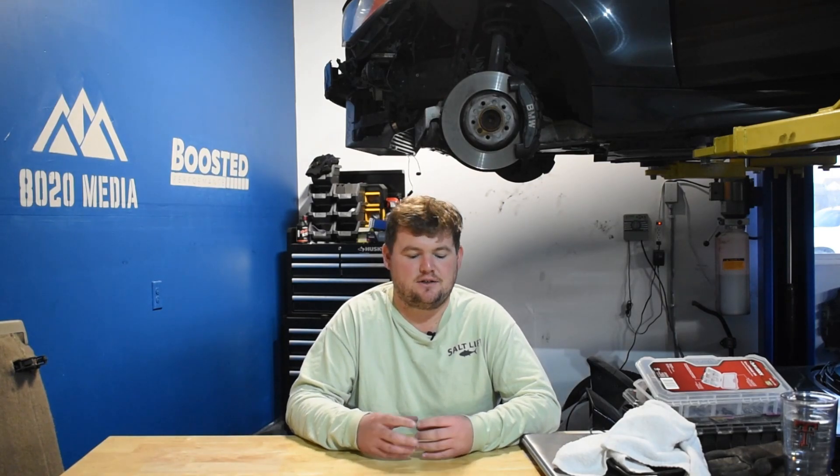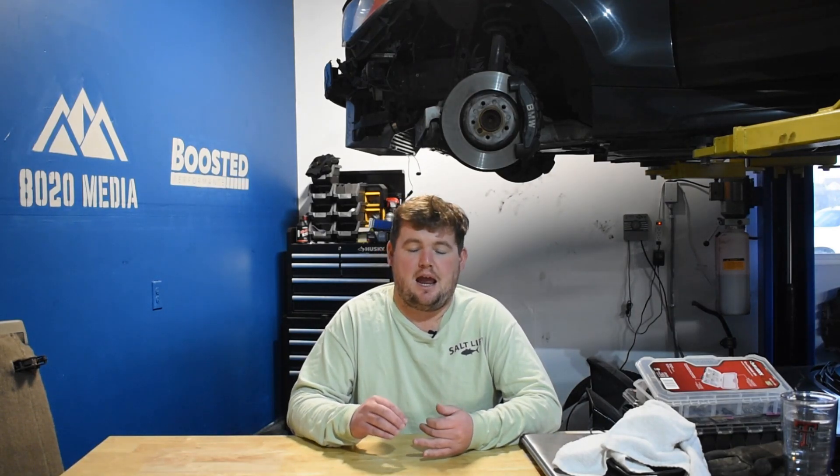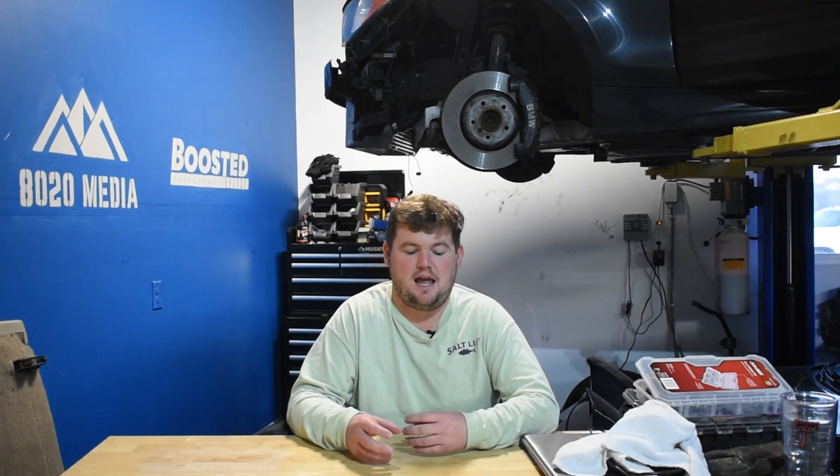With an E85 tune and no other mods, you can expect to pick up about 30 to 50 wheel horsepower, with the higher numbers mostly being seen on the Gen 3 Coyote. Some of the older 2011 to 2017s might only see power gains on the lower end, around 30 to 35 wheel horsepower. One downside to E85 is that it increases fuel flow requirements — running full E85 requires about 30 to 35% more fuel flow. On the first and second gen 5-liter V8, you should upgrade the fuel injectors at the very least, and a fuel pump upgrade is a good idea. This is a little less of an issue on the Gen 3 since those engines have the direct and port injection combo, which makes fueling a lot easier for full E85 conversions.